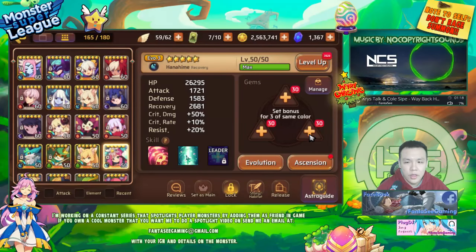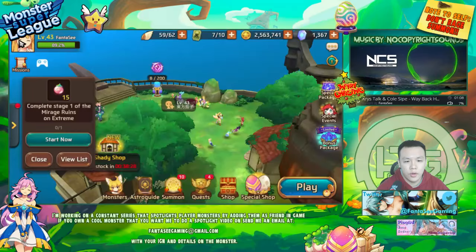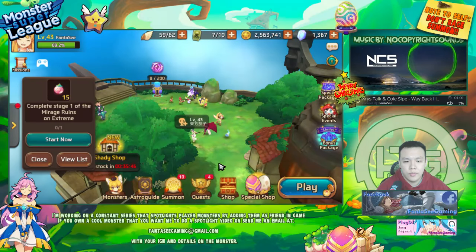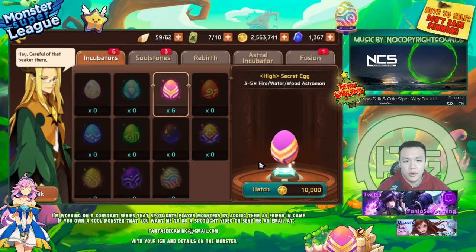This will be something that newer players can do in the future if they want to progress and eventually work on golems without having Dark Jack or Water Persephone. I also have a few eggs I want to pop.